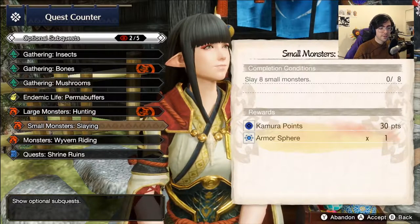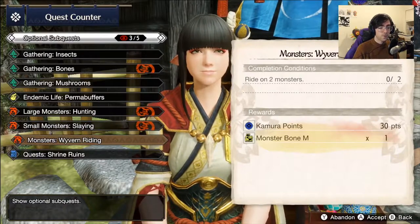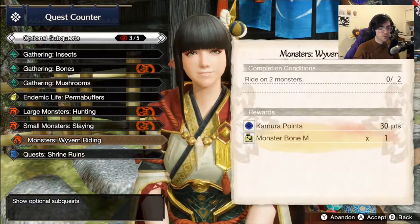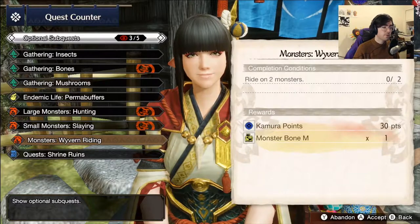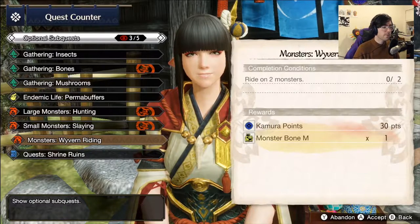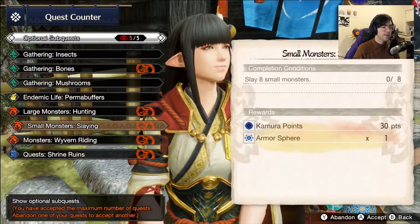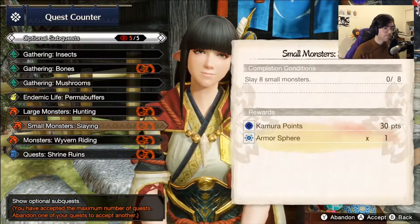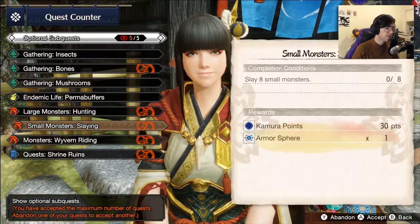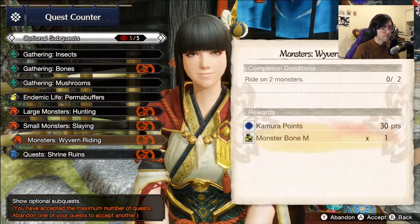You have slaying, which is for hunting small monsters; wyvern riding, which is this game's new mounting system — you ride around on the monster and can bonk it into walls. We're going to demonstrate all of this later. We're also going to take quests in the Shrine Ruins. As you can see, it gives us Kamura points — just another currency other than Zenny — armor spheres for upgrading your armor, and twisted remains, which are a unique crafting material.